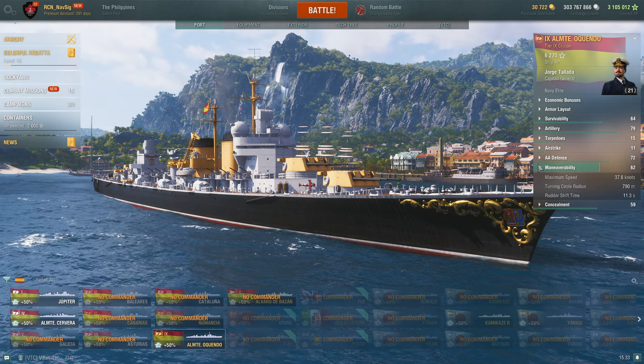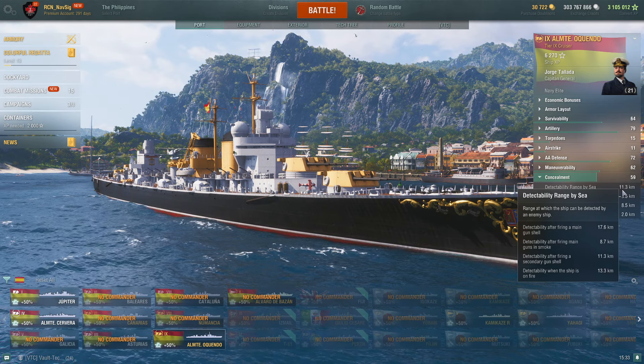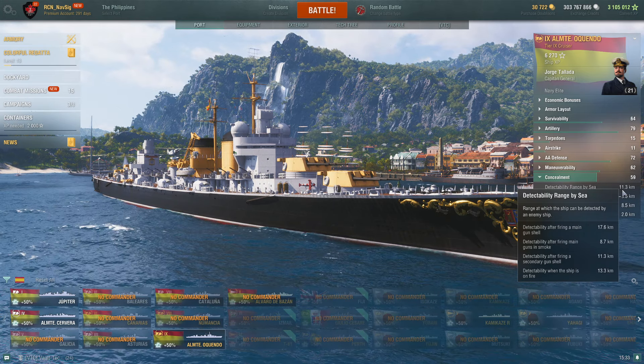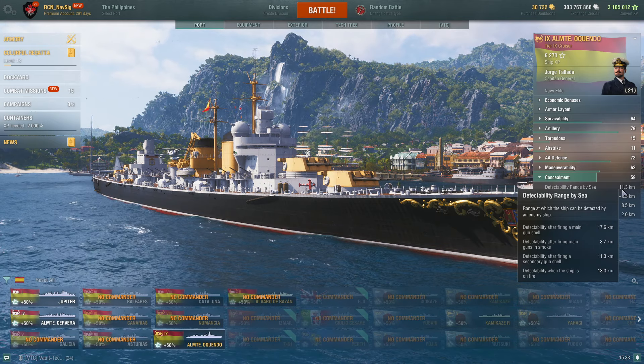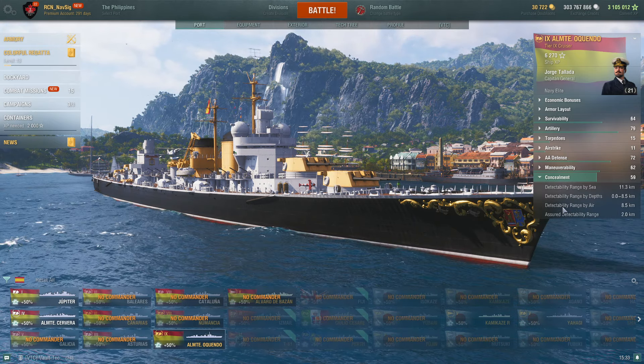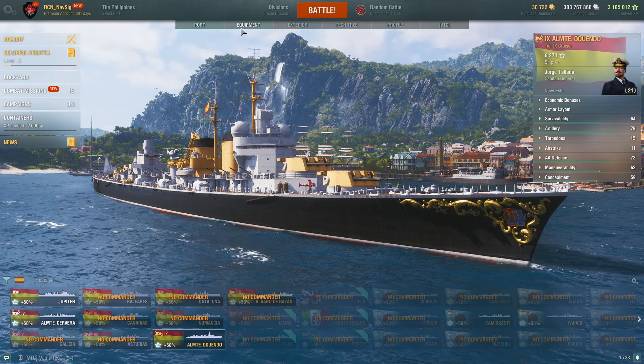Rudder shift's a little slow but it's not bad. Concealment's decent — 11.3km for a tier 9 cruiser. She's got an 8.7km penalty for firing in smoke, which is okay. That puts her in the tier 8 range, kind of like the Auckland — the new New Zealand Commonwealth one. And 8.5km detection by air, so be careful for planes, especially if you're trying to turn.